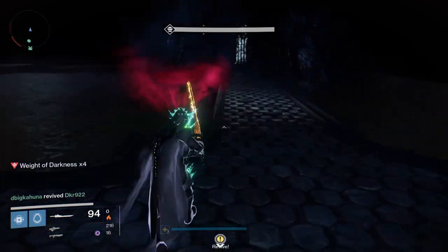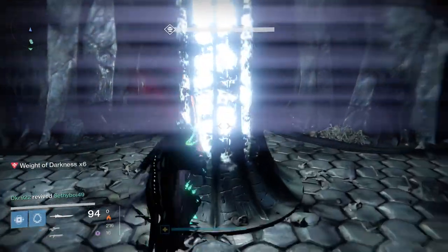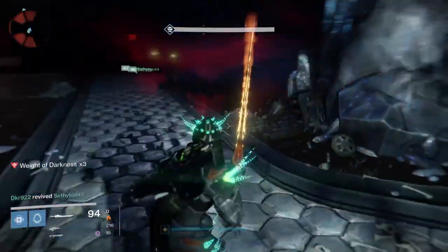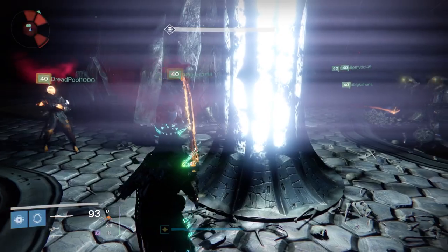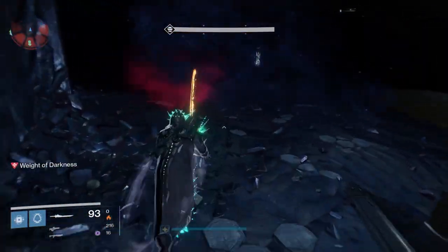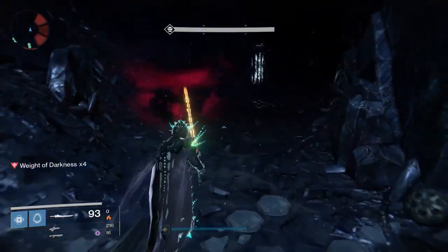Some recommendations for this encounter: if you're a Hunter you can go invisible, Warlocks can use self-res, and if you're a Titan, having a bubble will be helpful when you stop at the lamps. From a weapons perspective, use things that kill enemies quickly — like a shotgun or machine gun — to take out a lot of adds, and use a lot of your supers. If you continuously use supers, you'll generate orbs and be able to get them back as a group quickly.